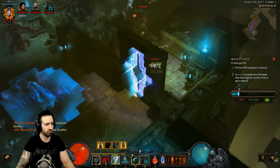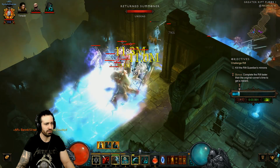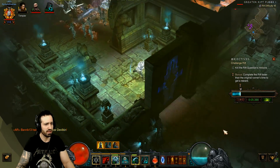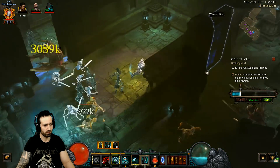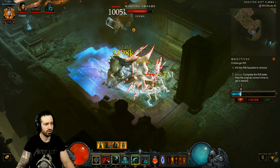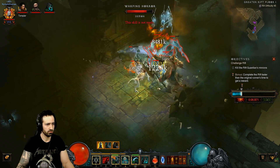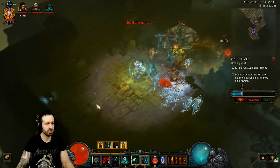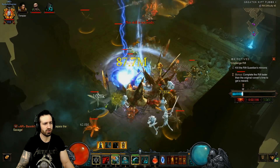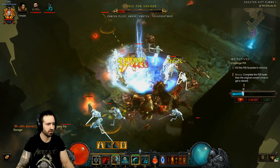I don't spend too much time on trash — I do try to focus on elites. However, if it's a nice dense pack I will try and take it out because Grim Scythe does a lot of damage to nearby enemies in melee range. Little stragglers I just go straight past. Don't forget your Blood Rush to make things go quicker and get out of situations where enemies might block you in. Let me know in the comments if you've struggled with the time. This is my second time in this rift — first time was just to scope out where the elites are, second time is to demolish it.